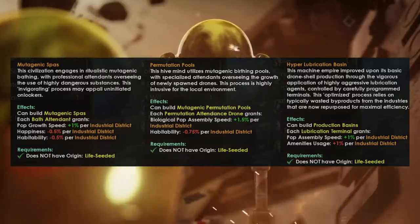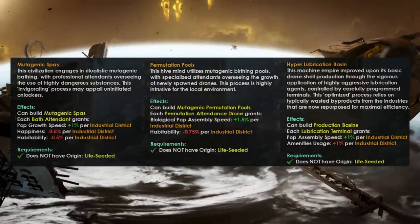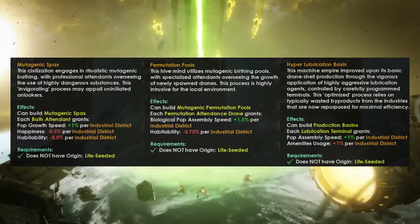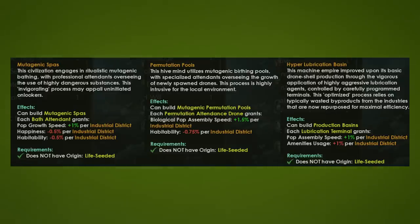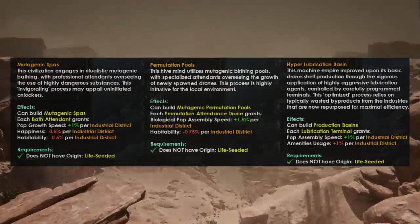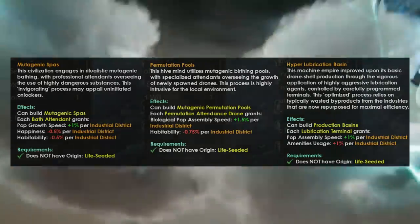If you are a Hive Mind, you're going to get the Permutation Pools. This is very similar, but instead of granting additional Pop Growth Speed, you're going to get plus 1.5% Biological Pop Assembly Speed, which will stack very nicely with your Spawning Pool and possibly the Budding Trait as well. In exchange, you get minus 0.75% Habitability per Industrial District because Hive Minds do not care about Happiness, so there needs to be an increase to that penalty. I believe this is going to be a very, very strong Civic for Hive Mind Empires.